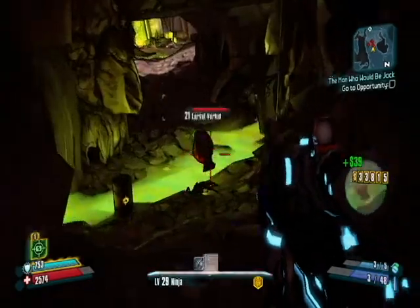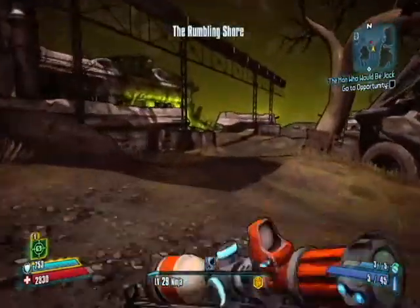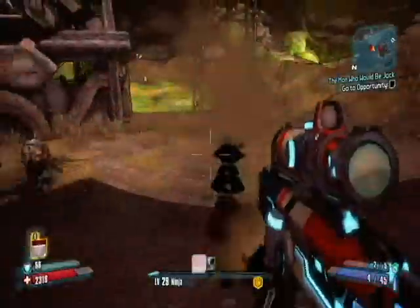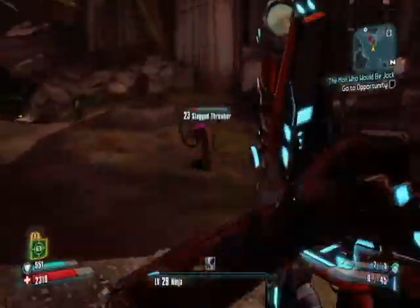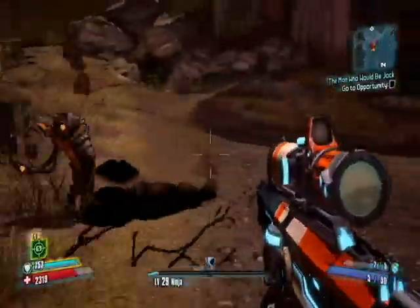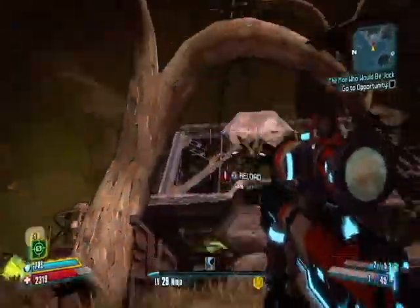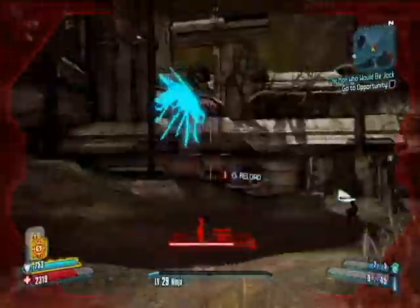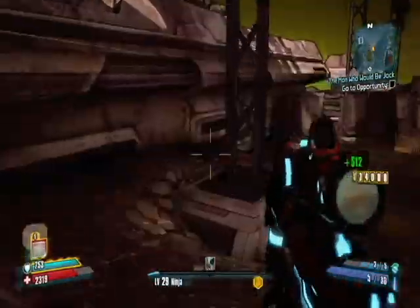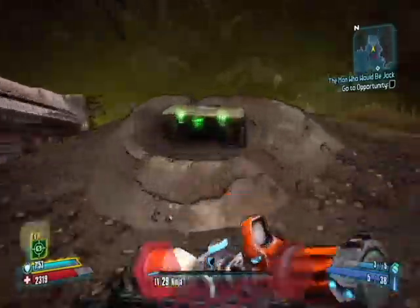Enemies in the area aren't too powerful. There's a lot of corrosive stuff going on, a lot of Threshers. Wormhole Threshers are my favorite enemy so far because I'm playing as Zero with the melee build — when the Wormhole Thresher sucks me in, I just decimate it. Keep running through the level and keep an eye out for loot.